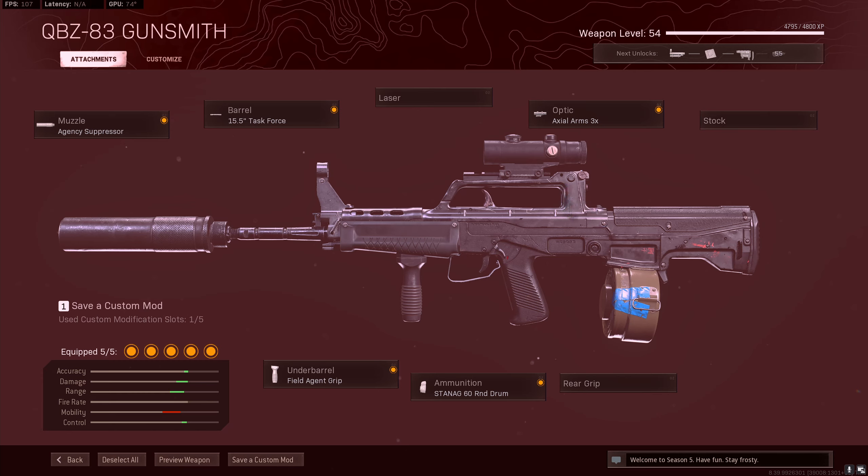For the long range QBZ, it's pretty much the same as the sniper support setup. Run the agency suppressor, the last barrel, the field agent grip, the 60 round mag, and the Axial Arms — just so you can get that extra bit of visual range and hit your targets.